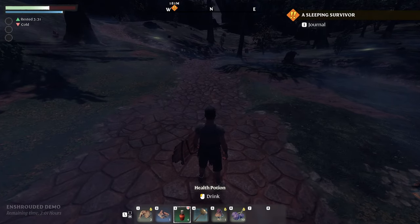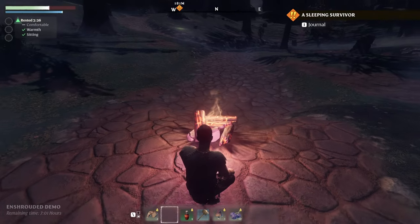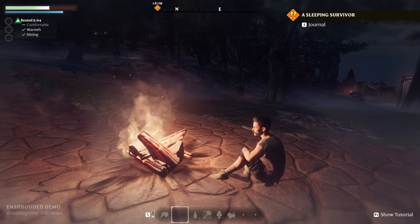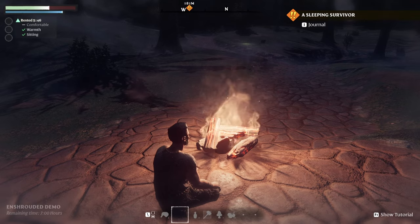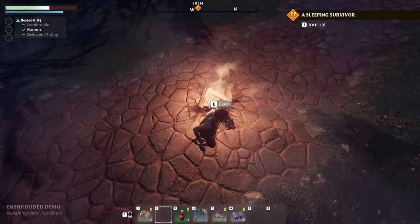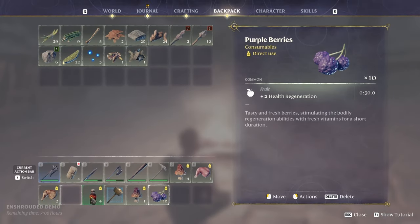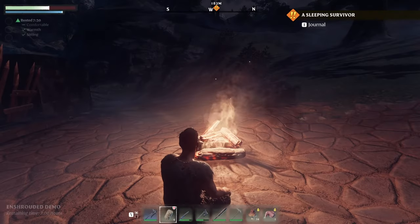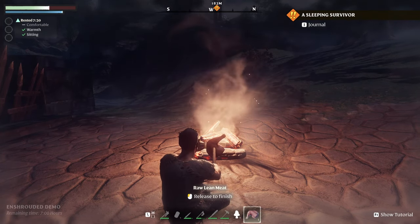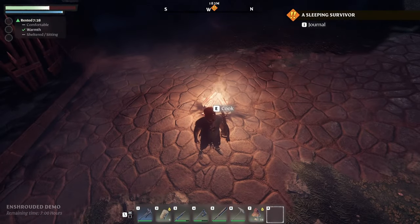Maybe I can do a campfire and get a buff — let's craft one and try it out. The rest buff goes up right away — that's cool, kind of like Valheim. Let's get a little bit more and I wonder if I can pick it up. I don't really have anything to cook — I have one here. I'm not sure if I can pick it up, so let's just move on.